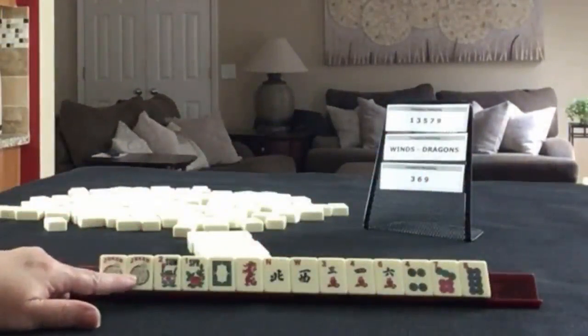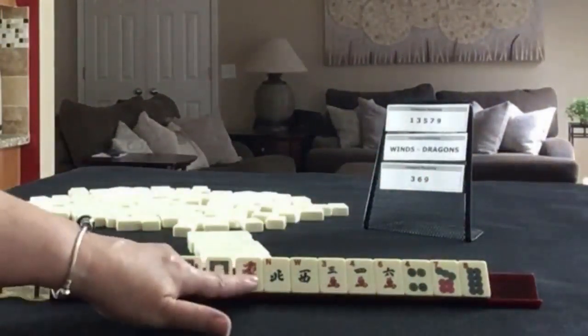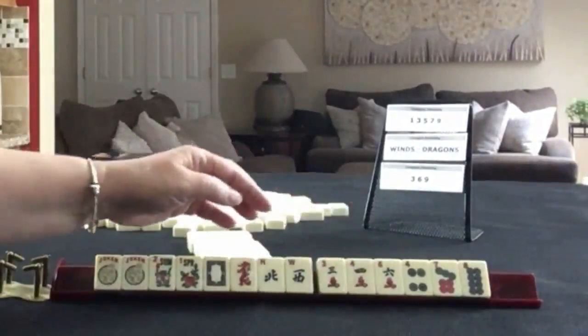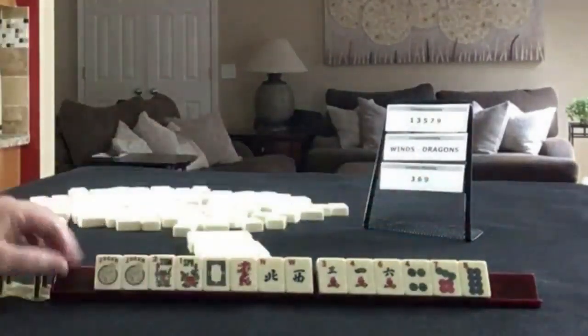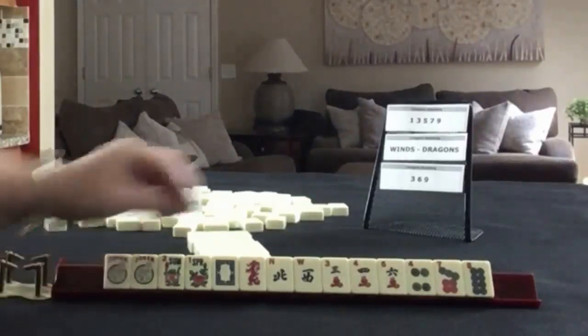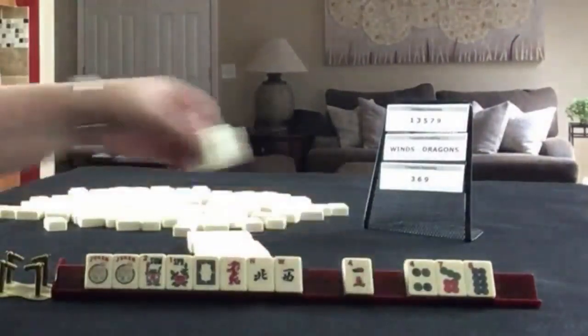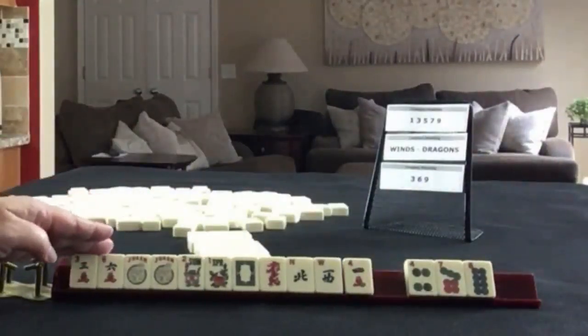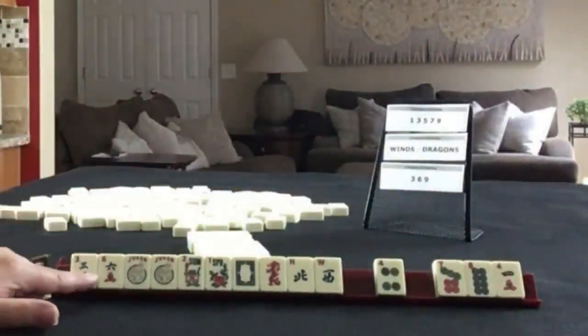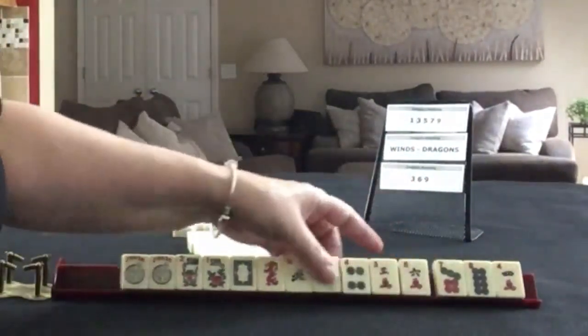We have a couple of jokers — pear flowers, white and red jokers. If these were your tiles, which of these would you force, and what would be your first pass? If these were my tiles, I'd probably play Wins, but we do have a 3-6, so we could play 3-6-9. That kind of leaves a pretty risky pass, so I think I would focus on Wins and Dragons.